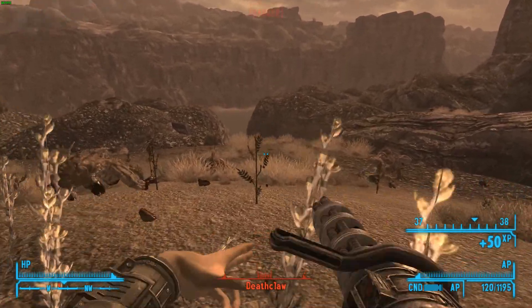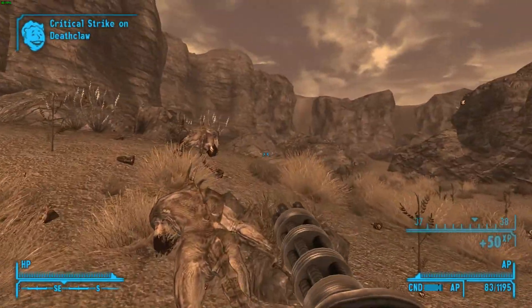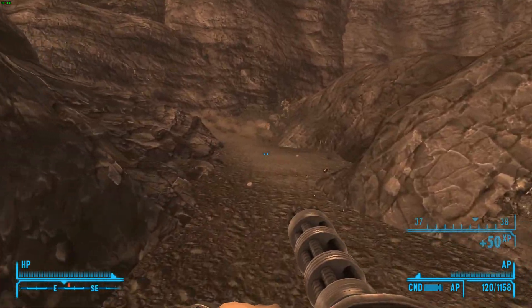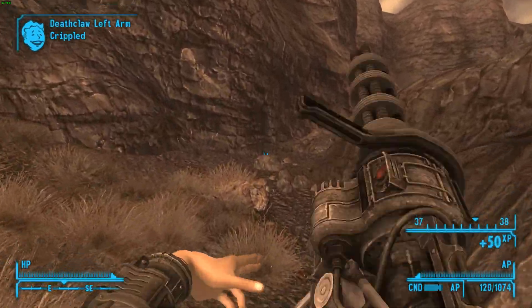Alright, so these deathclaws are going down very easily indeed. We'll try and kill this one before he gets to us. The DPS on this weapon combined with its armor-penetrating capabilities makes it very, very good for killing deathclaws.